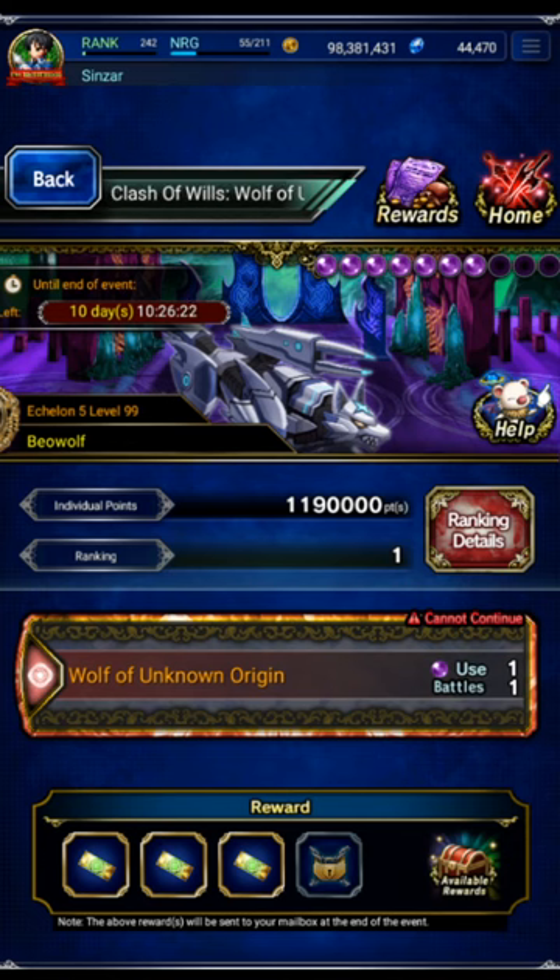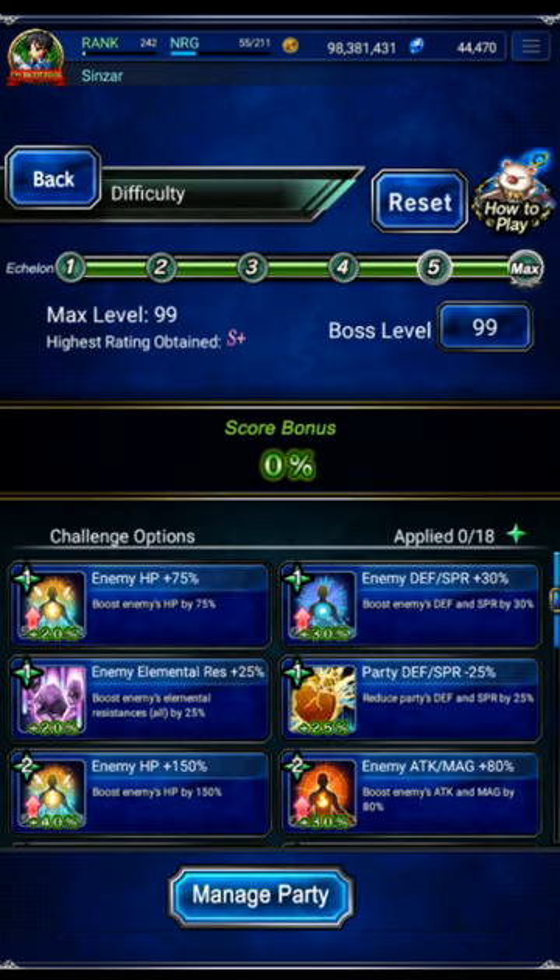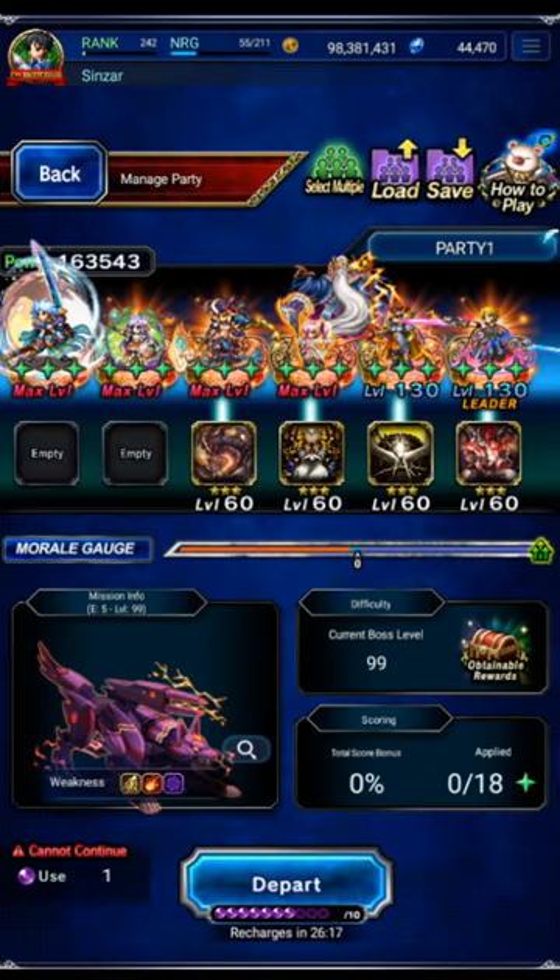In this video I'm going to be showing you a really cheap way to get a clear on level 99 of Clash of Wills. We're not going to use the modifiers. This is for those of you that don't have good units, don't have good gear, and you're not able to just kill the boss in one turn or whatever. We're going to be going with a slower, cheaper clear.